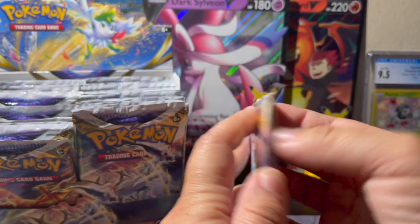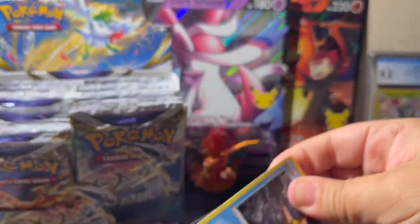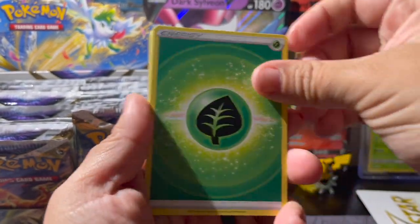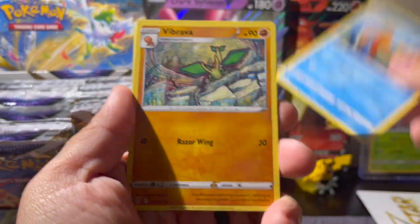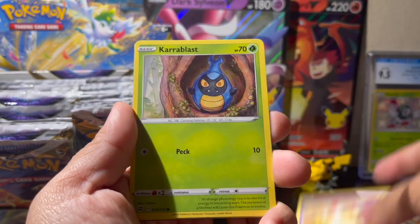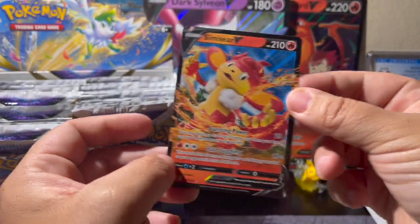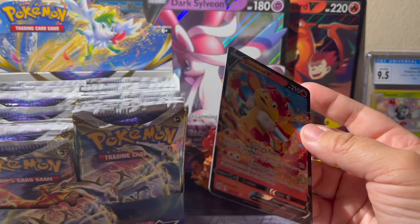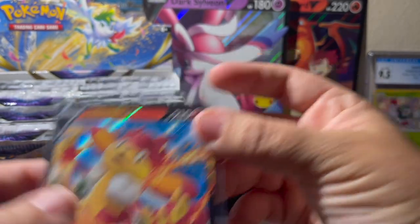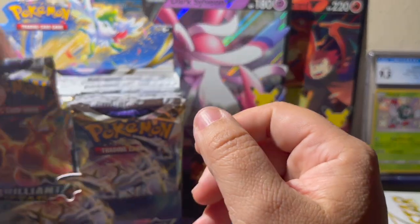Shaman pack — come on, give me a good card for giving me all that trouble. Leaf, Choice Belt, Floatzel, Vibrava, Staryu, Riolu, Star Leaf, Milcery, Karrablast reverse hollow, Clefable which is a rare, and a Simisear V — we'll take a V! I'm also going to sleeve up the Clefable since it is a rare. Simisear is a cute card.